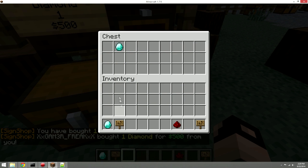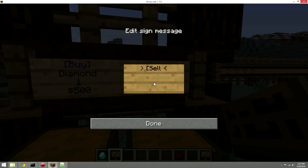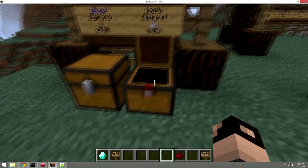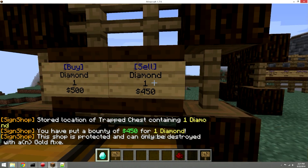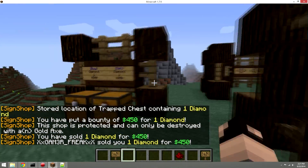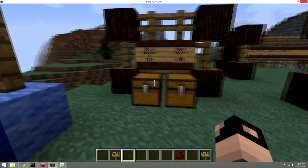For the sell sign, you need a sign and an item in the chest for what you are selling — same linking process. We'll set it to sell one diamond at a time for 450. Hit the chest first, then the sign, and you're good. Selling a diamond to the shop puts 450 dollars into your account. That's how you create a basic SignShop.